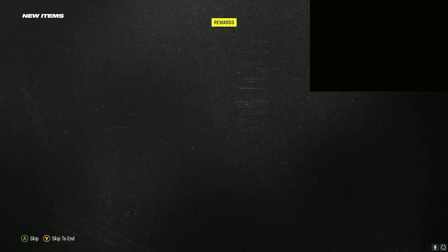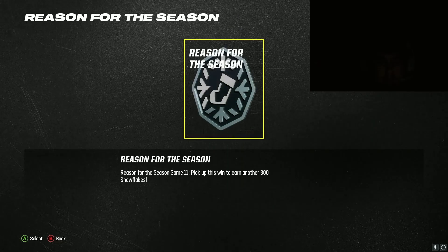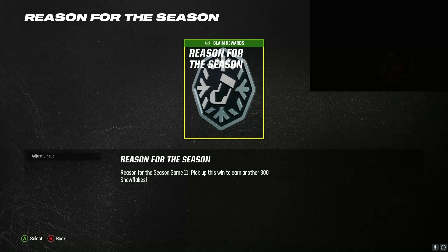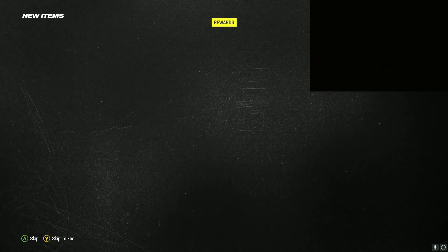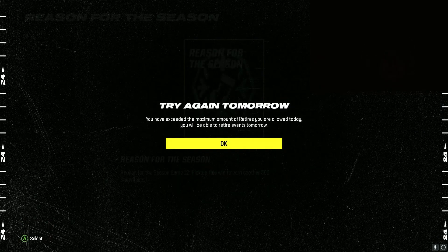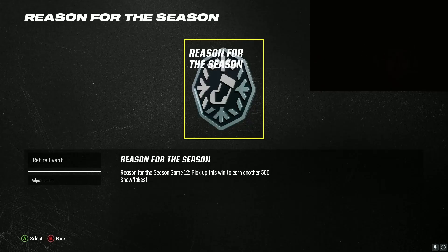Click claim reward — free 250 snowflakes. Going again right here: 300 snowflakes. Let's see if I get that. I just click retire, click claim rewards — easy snowflakes, 300 snowflakes as you can see. Let's see if I retire again — 'Game 12, try again tomorrow.' I've exceeded the amount of retries.